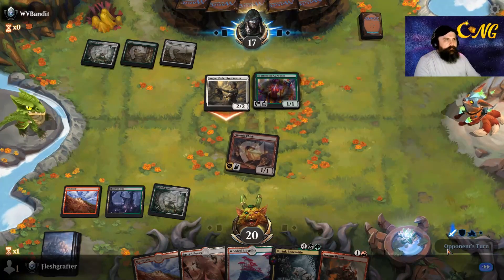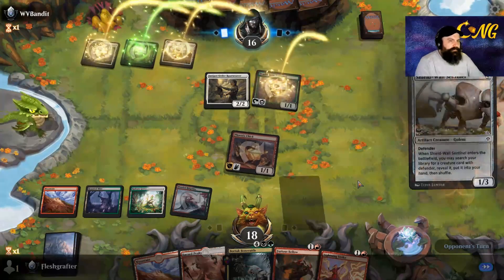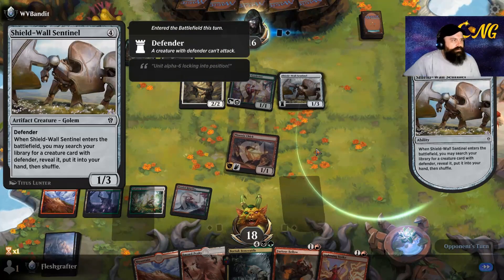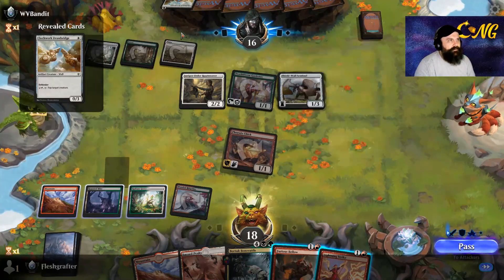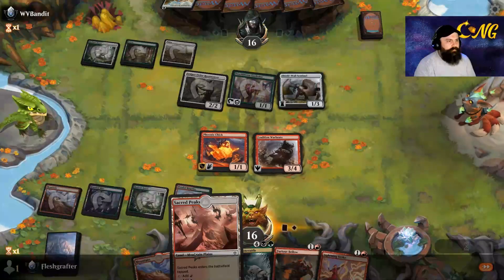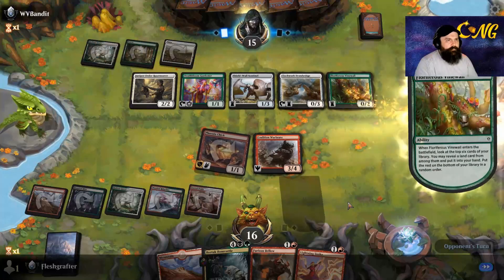At this point we just need to draw our five-drop and keep playing it. Alright, punk gets the Gardener. We hit Lightning Strike. The only land we're missing is a blue source but at this point I'm fine with missing that. Once it enters the battlefield it may search your library for a creature with defender, reveal it, put it into your hand and shuffle. As a one-three defender it's not that amazing, but if you have a defender deck it could do well. Alright, War Brute - it's a decent card.